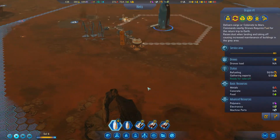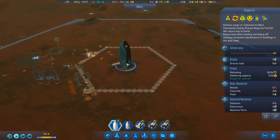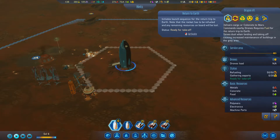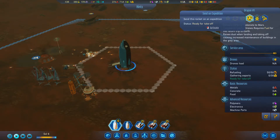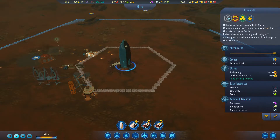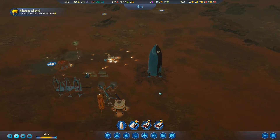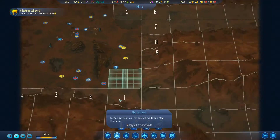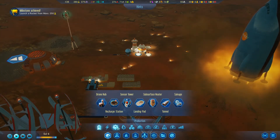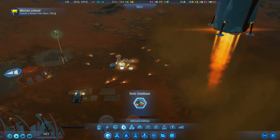Dragon One can lift off again - I can send it back. Automated mode, return to Earth - it notes the lock has to be refilled and any remaining resources on board will be lost. There are no more resources on board, so let's send this rocket back to Earth. Launch a rocket from Mars - we've got so much concrete here!